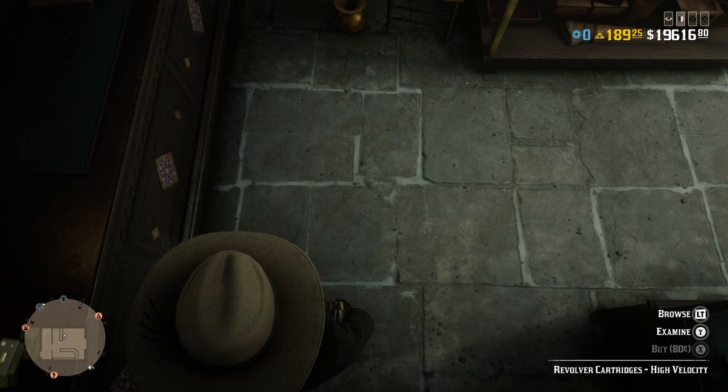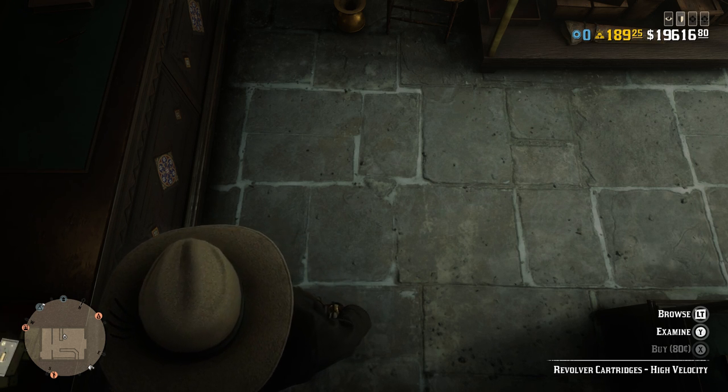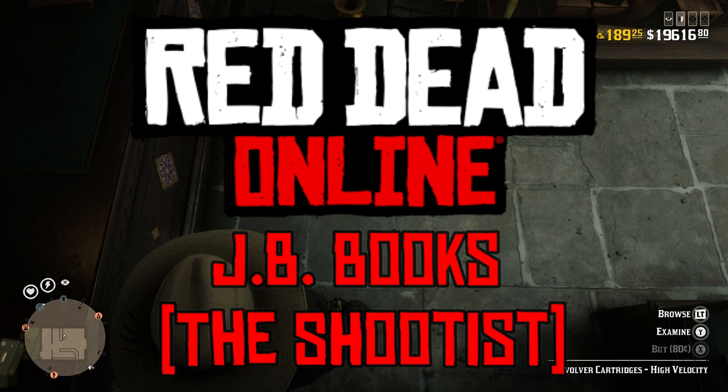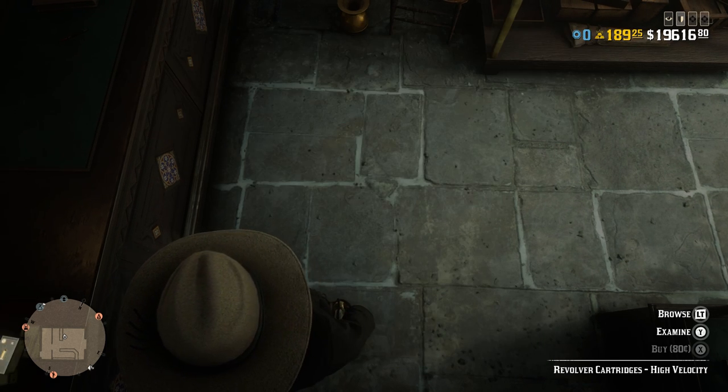Hello YouTube and welcome back to another Dare to Game video. Today we're playing Red Dead Online and we're doing another outfit guide. This one for a very interesting character — John Wayne's character of JB Books from his final film, The Shootist.